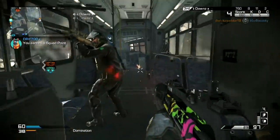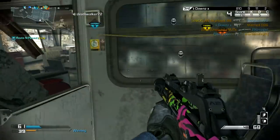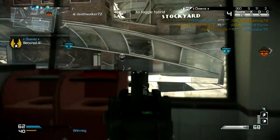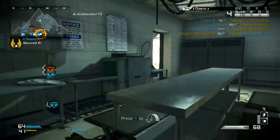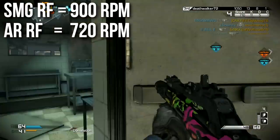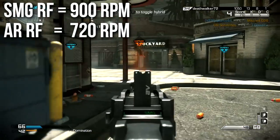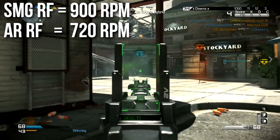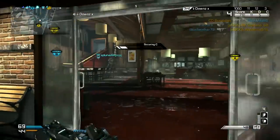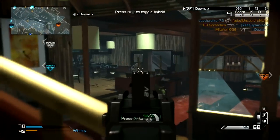When you put rapid fire on this weapon, the submachine gun rate of fire is completely unaffected, but the assault rifle rate of fire goes up considerably. So rapid fire on the Ripper is useless on the submachine gun portion. I didn't believe it either — I took into the placebo effect and thought it was great, but totally not true. However, the assault rifle gets a very decent buff from rapid fire, and my understanding is that it was designed that way on purpose to keep the submachine gun portion from becoming overpowered.